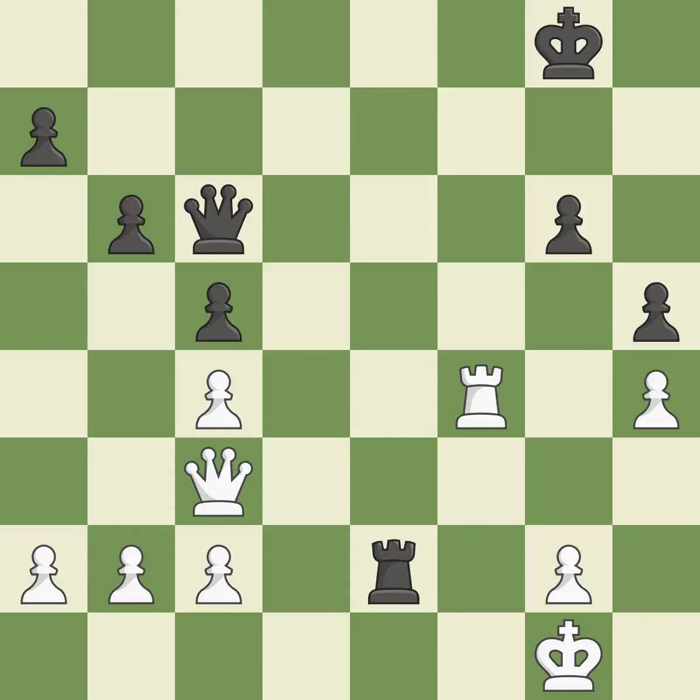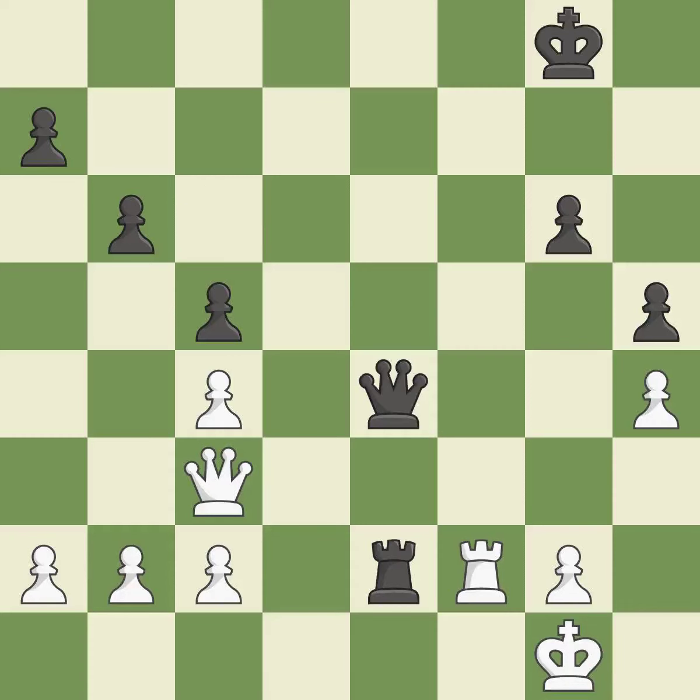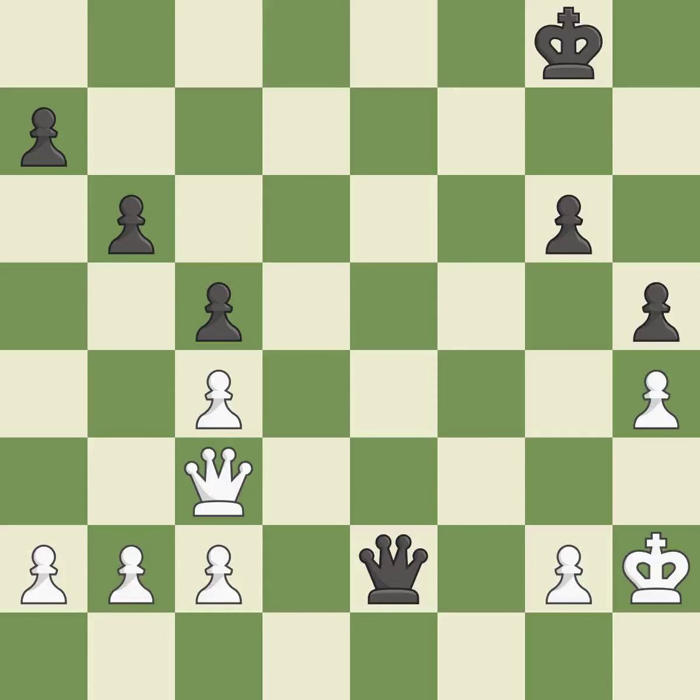This poses a checkmate threat — it is incorrect. This prevents an assault on a pawn that may have been taken — it is ideal. This defends a rook that was under attack and had no defenders. This threatens to win a pawn — it is good. This is an equal trade. This is the only move that works — it is a great move. Although White lost their edge, the game is still almost evenly matched — it is incorrect.